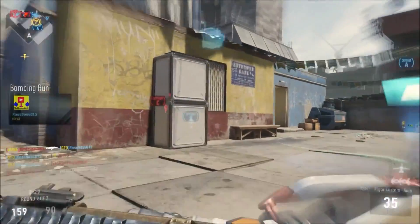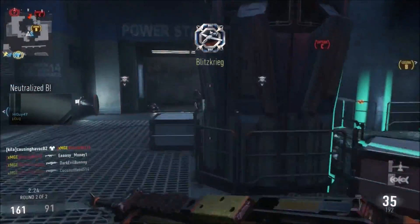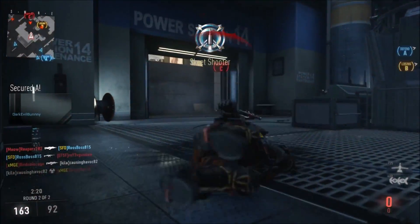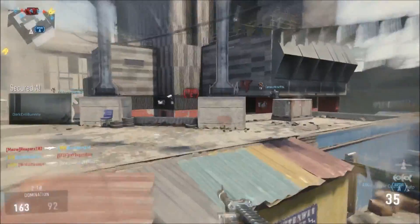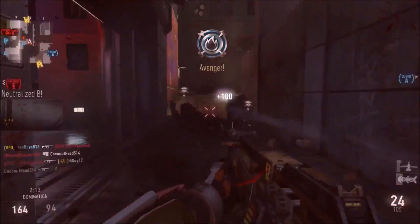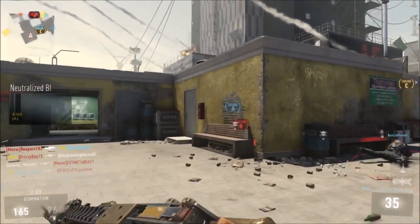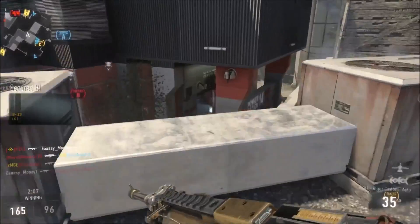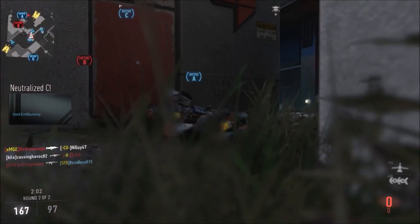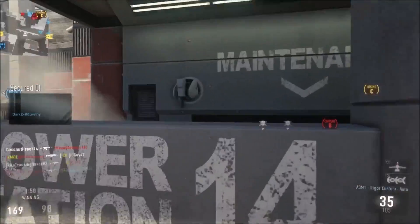The next character we're going to be covering is Outrider. Her power weapon is the Sparrow — it's a compound bow that features explosive bolts that stick to the enemy and kill on impact, as well as blow up and kill others nearby. Her ability is Vision Pulse, which allows her to see people through walls. It highlights them through the wall, similar to what we've seen in previous Call of Duty games.